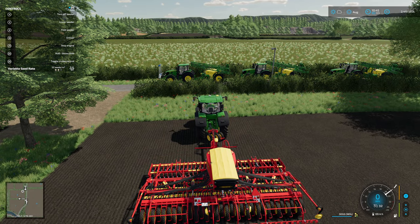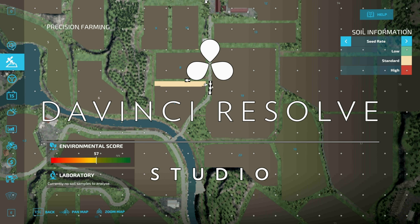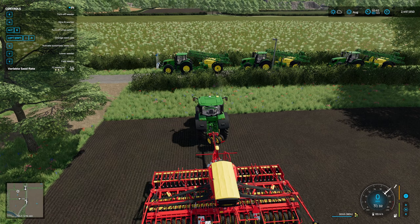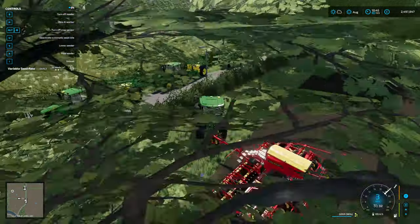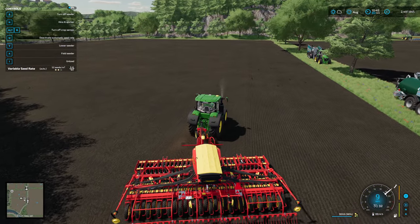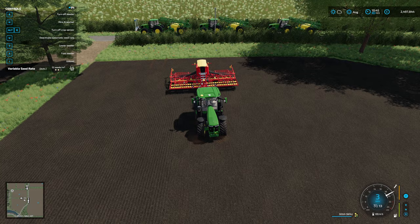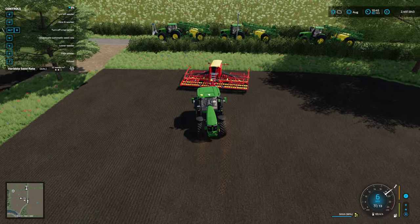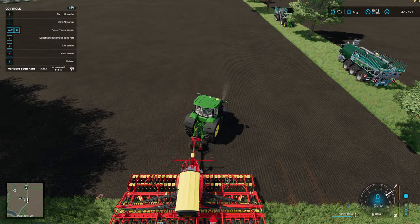So let's have a little look in our map — it is now showing standard seed rate because automatically and manually that's what we put in. So I am going to finish seeding this field on automatic. Switch that back to auto. That is seed rate application working with the soil type to reduce your use of seeds while still producing the same yield of crop.